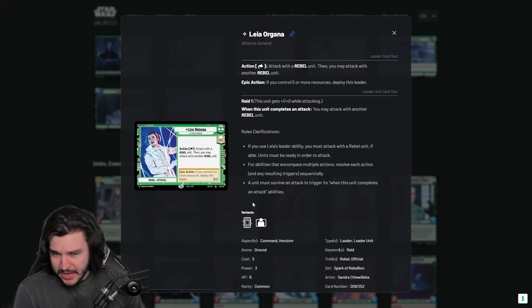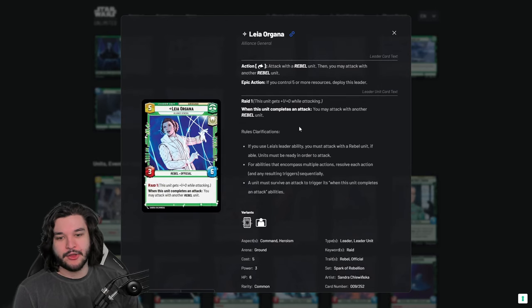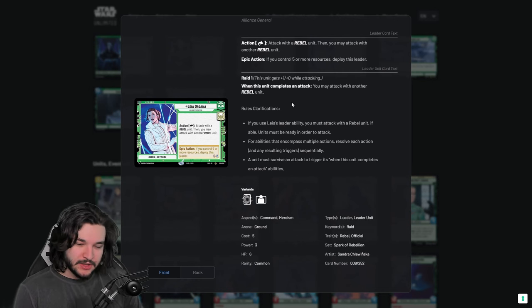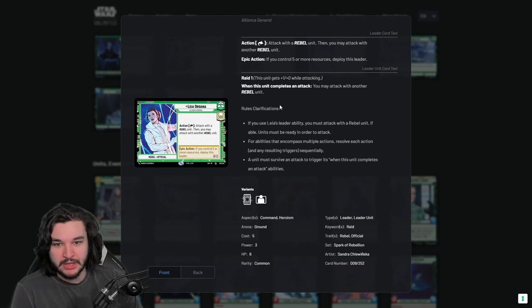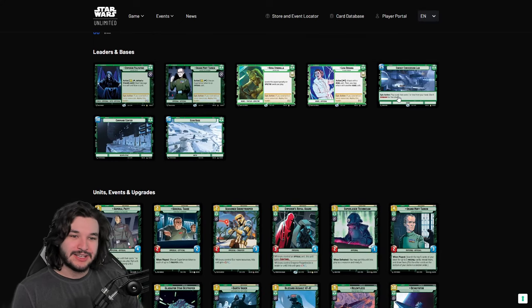Lastly, we have Leia, and this is definitely my pick for the strongest leader in the Command category. She got the best action out of all of them — action cheating, the ability to leverage initiative. Leveraging initiative in this game is extremely important, and almost all the good green and red cards tend to be rebels. This is another card like Tarkin that will likely get less oppressive as we get additional sets with more options.